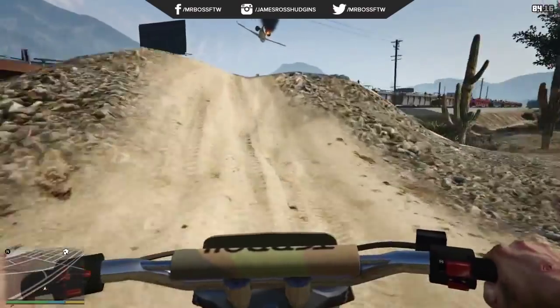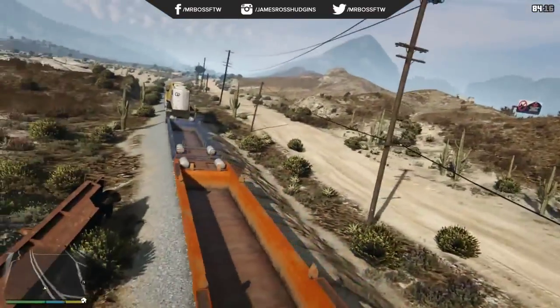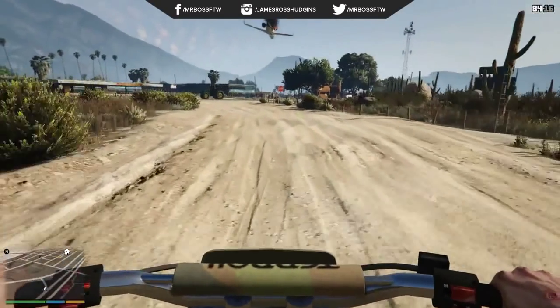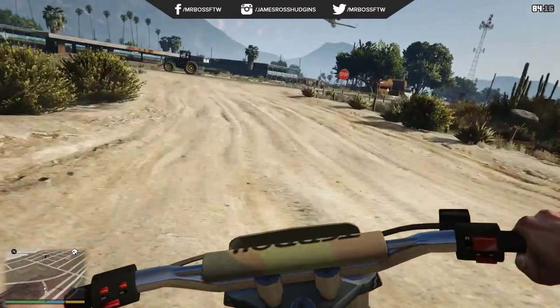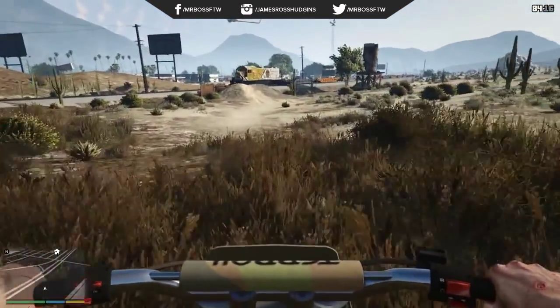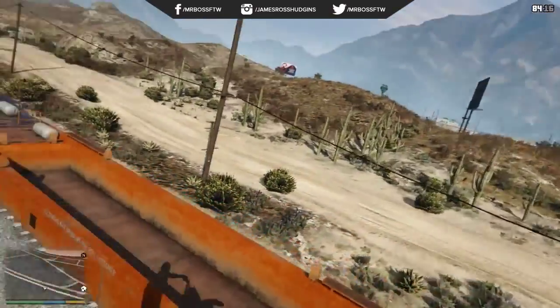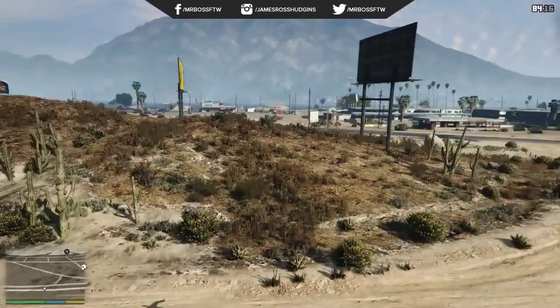This next one is obviously the Maibatsu Sanchez — however you pronounce that — which you see when Trevor is driving trying to launch over the train, and it's also noted in a few screenshots. There isn't a whole lot of real interior here. I figured this dirt bike would have maybe a gauge or two, but it doesn't really have anything, so I'm guessing this is going to be one of the more basic vehicle interiors in Grand Theft Auto 5.